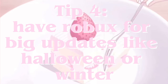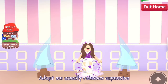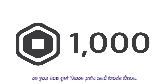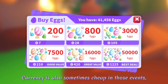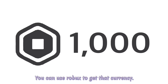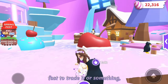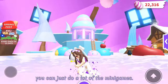Tip 4: Have Robux ready for big updates like Halloween or winter. Adopt Me usually releases expensive limited-time pets during these events, so it's good to have a lot of Robux so you can get those pets and trade them. Currency is also sometimes cheap in those events, so if you want to get a pet that costs candy or gingerbread right away, you can use Robux to get that currency. I only suggest doing this if you really want the pet fast to trade it, because otherwise you can just do a lot of the minigames.